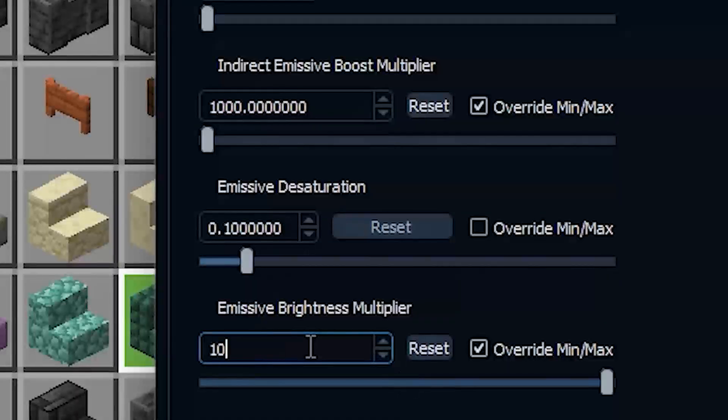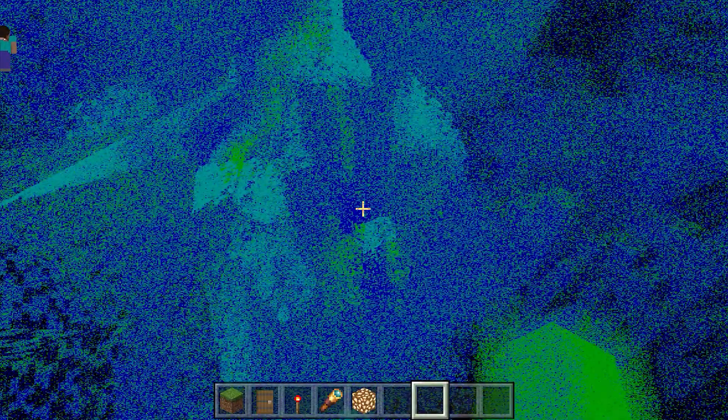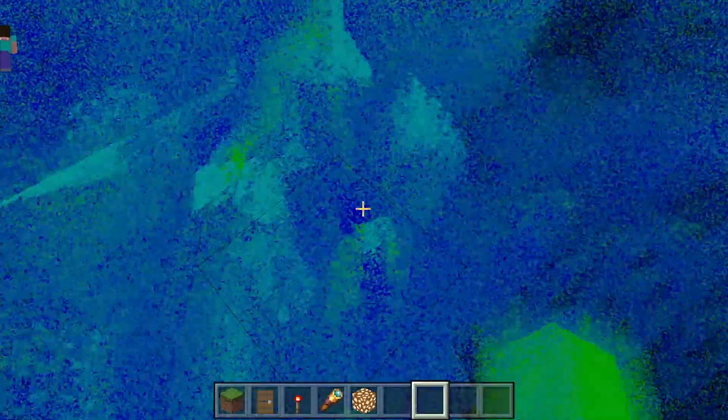I broke Minecraft. Setting it to 10 million — this is what a brightness of 1 million looks like. Minecraft cannot compute how bright this thing is. Minecraft's like, 'this is way too bright, let me just break completely.'